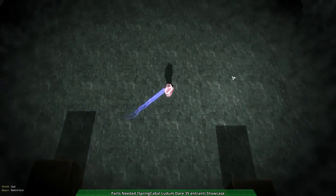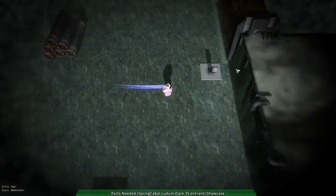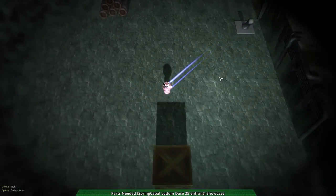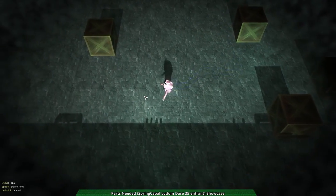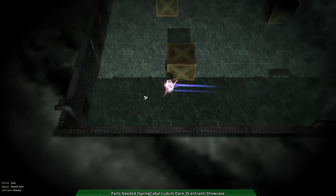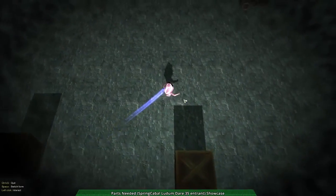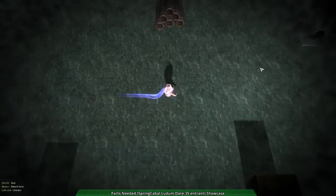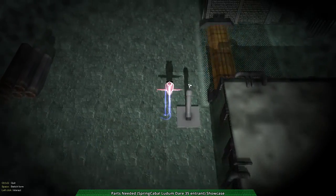So I have a body. Or I don't. But I have a way of interacting with things, because I have arms! I'm guessing that's kind of the whole thing — I'm not sure why you switch forms, but you have arms. Or at least you grab stuff. It's called Parts Needed. It's probably why.